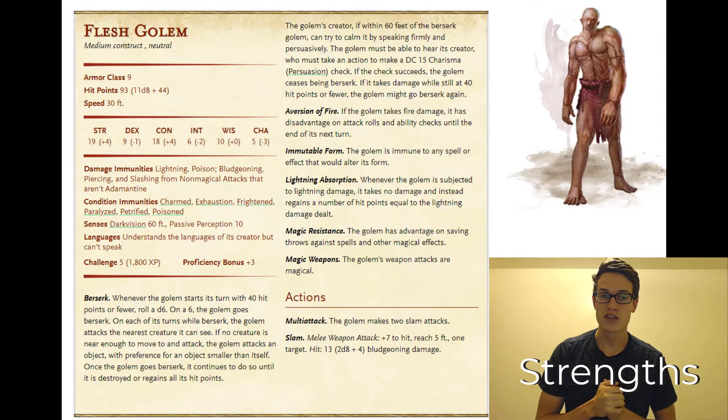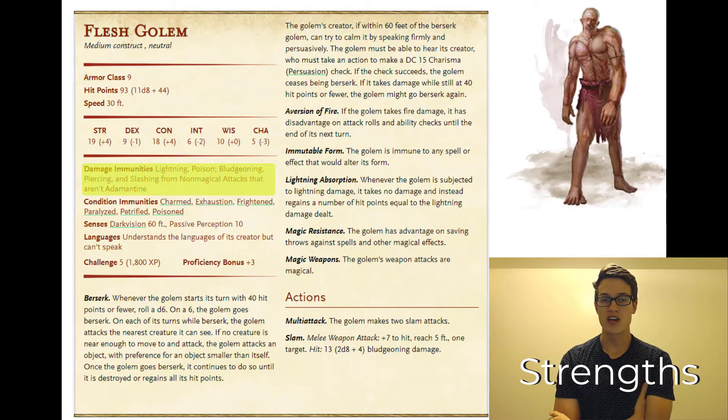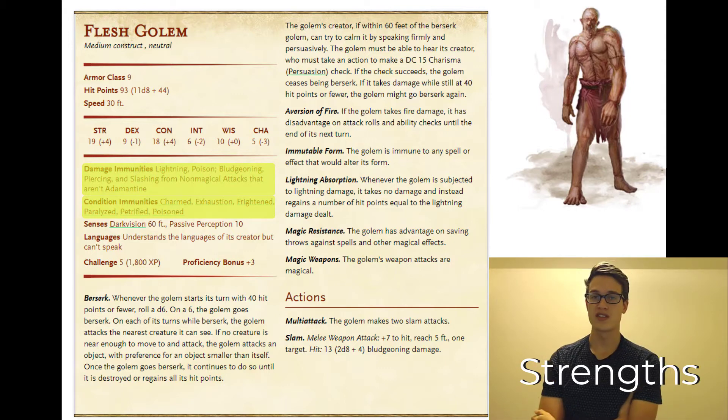When we actually look at this flesh golem's stat block, we can see that it has damage immunities to lightning, poison, bludgeoning, piercing, and slashing from non-magical attacks. It's also immune to the conditions charmed, exhausted, frightened, paralyzed, petrified, and poisoned. So this thing is immune to a lot — a lot of characters won't be able to affect it. There are some things you still can do, but there's a lot of things that it is just going to walk right past.